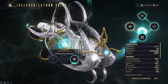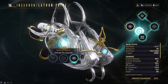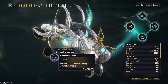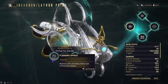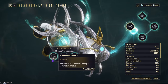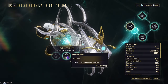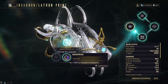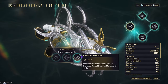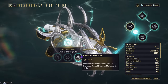Evolution 4 gives us Flensing Spikes, Deadhead, and Critical Parallel. Flensing Spikes removes 20% of an enemy's armor per puncture status effect — it has no effect on enemies immune to armor removal, but it can fully strip an Acolyte's armor. Deadhead gives plus 100% headshot multiplier, which stacks additively with other headshot bonuses like Primary Deadhead. Critical Parallel increases crit chance by 24% and crit multiplier by 0.2.